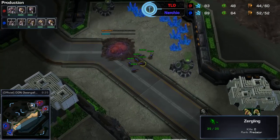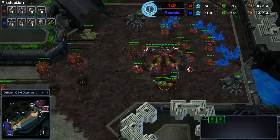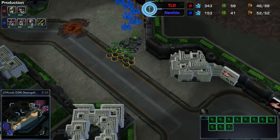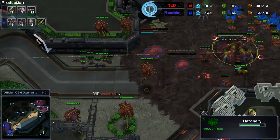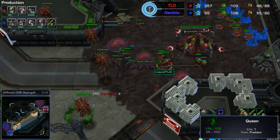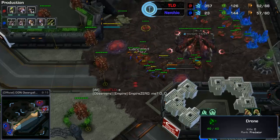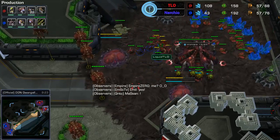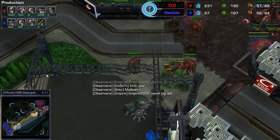Nurchio moving across the map with slowlings, able to cancel TLO's base with just pure slowlings — pretty funny. TLO is producing a few lings but they're quite a way off. We've got 11 slowlings and 10 speedlings in the production tab. Great wall-off by TLO just in time, stopping those slowlings from getting in — perfect timing. Now speedlings are starting to pop out.